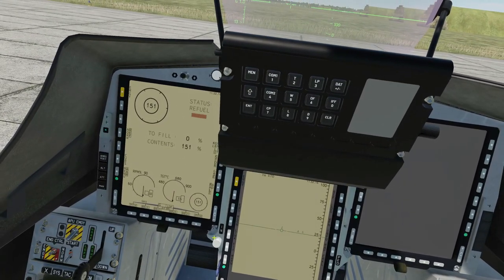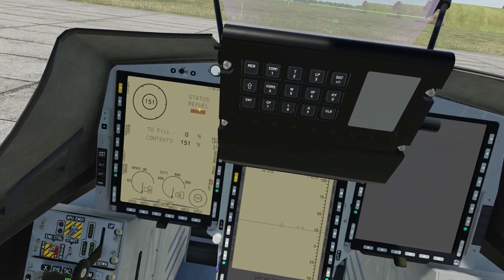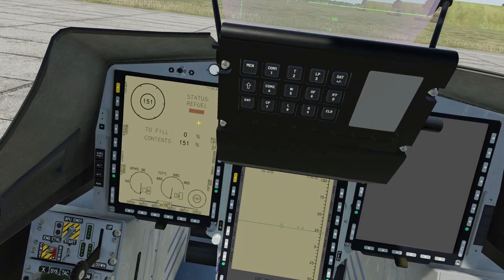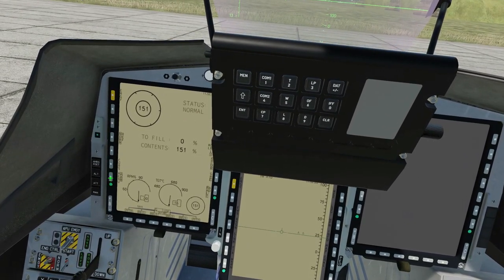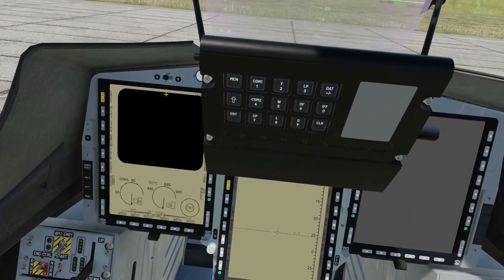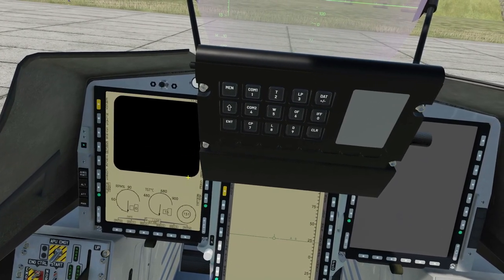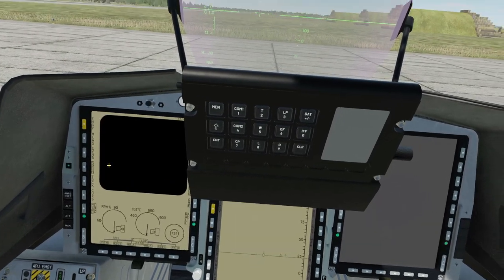Then you've got air-to-air refueling — status normal. Obviously when you're plumbed in, this will tell you how much fuel you're taking on in fuel status. Going back to normal, and then this is your air-to-ground — or I guess Shkval — I believe is being used from the SU-25T. Over here is where you'll switch it on, going into white hot mode.